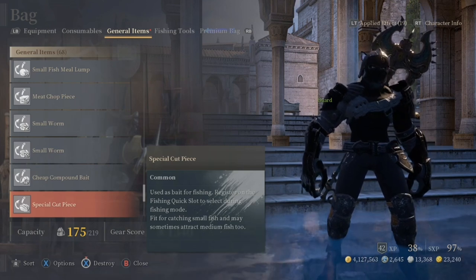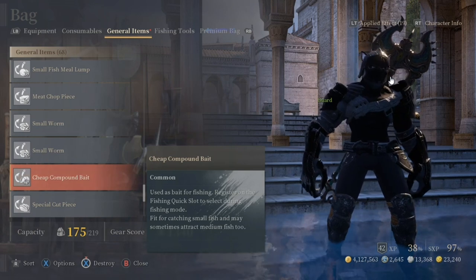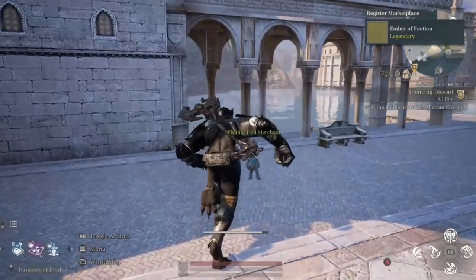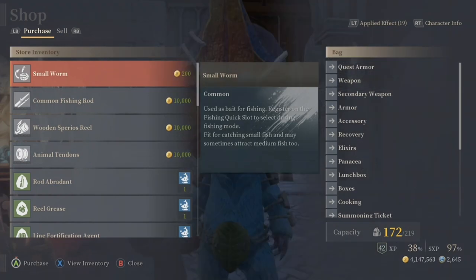I'm not a fan of in-game fishing but it needs to be done to teach everyone. At the beginning of the game you can purchase small worms in bulk for gold at the fishing merchant. It's the easiest bait to attain, but it's also the bait that probably nets you the smallest fish.